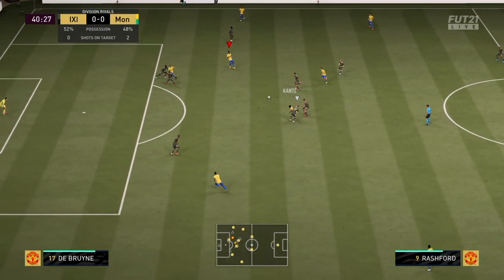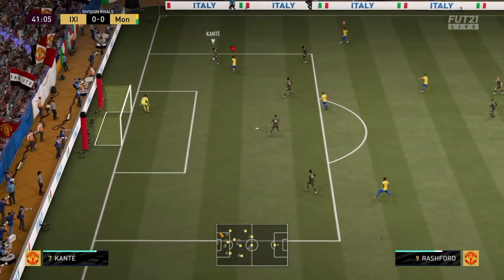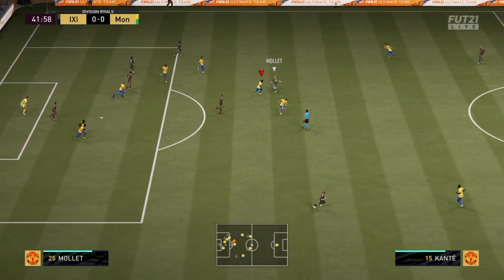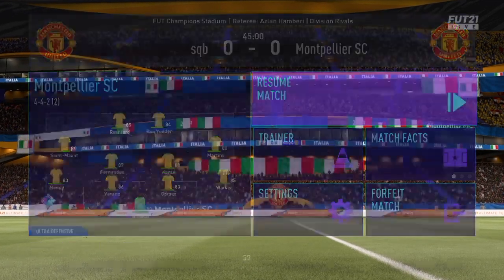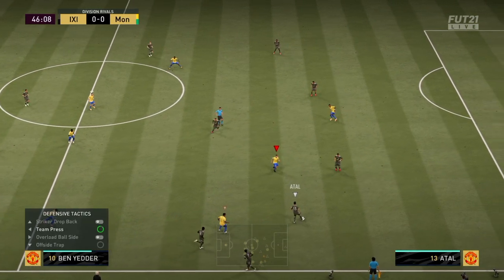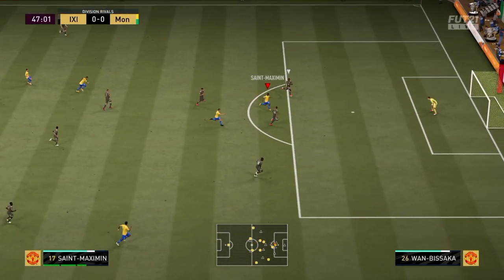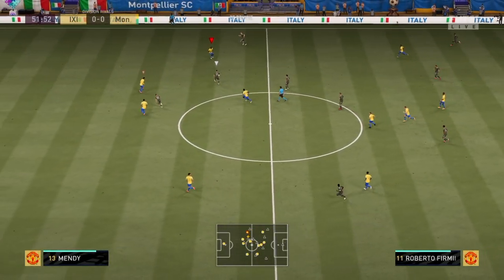Unfortunately this guy was getting so many lucky AI blocks — thank God they're gonna finally nerf it. But with this formation, Ben Yedder stole the ball just like that. Unfortunately Rashford shot with his left leg — should have been another goal. The reason I have Sane on the left winger side is because he can't actually finish, but Rashford can. I steal the ball with Conte, pass it to Sane who's through — but he doesn't have the finishing. Unlucky again.